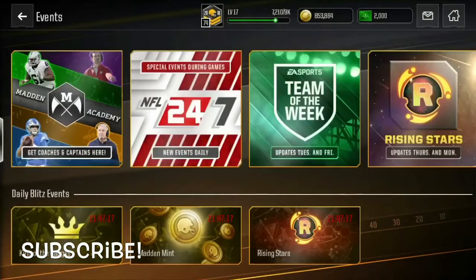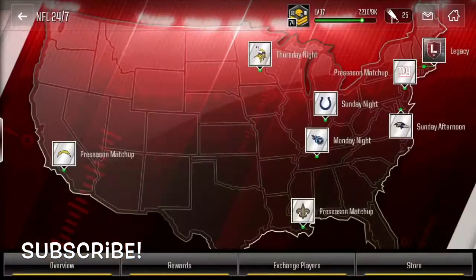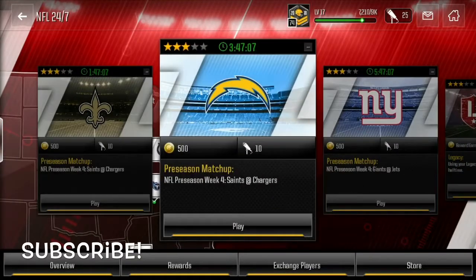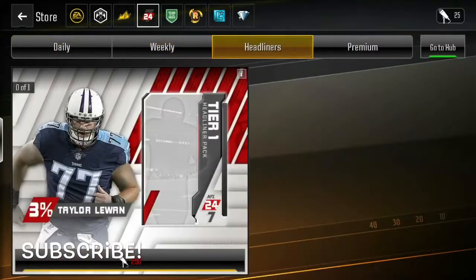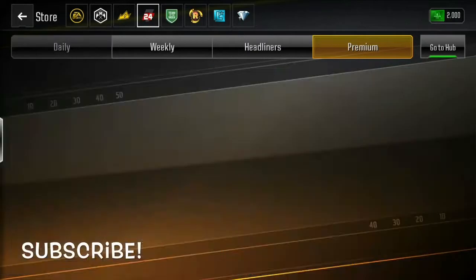The last and most efficient way in my opinion is to go to NFL 24/7 and just complete some of these to earn microphones, then go to the store. There's one that's 250 microphones for 5,000 XP, and sometimes it's 500 microphones for 10,000 XP. Just grind out the microphones and you can get an additional 5,000 to 10,000 XP a day — it'll be in the daily section and you can keep getting that every day.